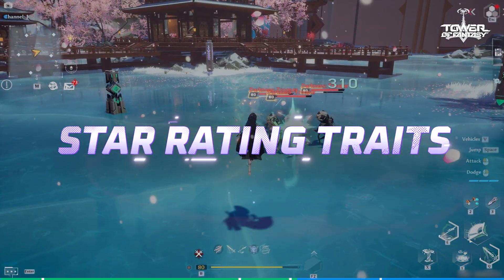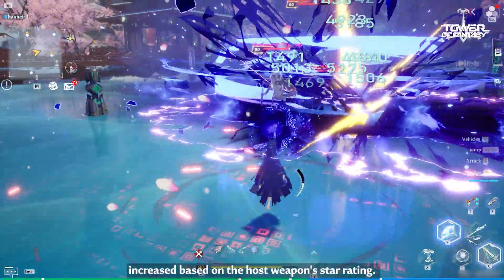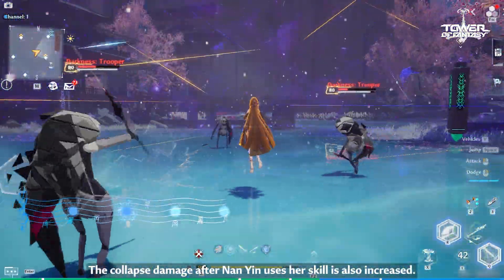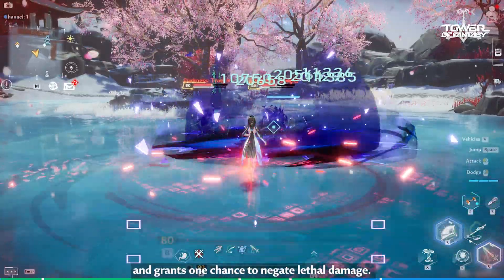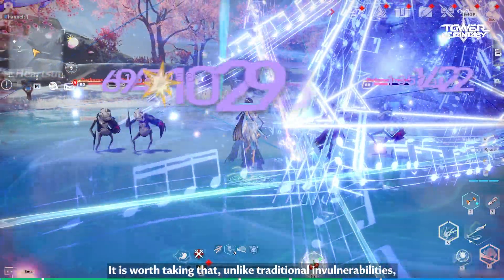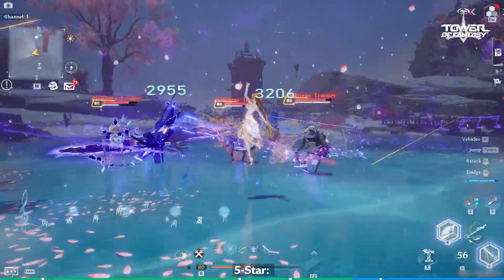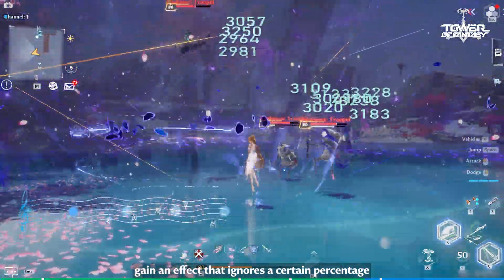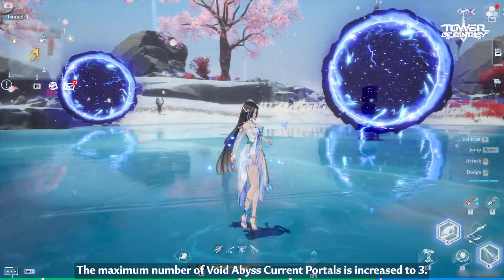Star Rating Traits: 1. While inhabiting a weapon, the damage boost effect is additionally increased based on the host weapon's Star Rating. The Collapse damage after Nan Yin uses her skill is also increased. 3. Increases the attack ratio of Void Trace Inheritance and grants one chance to negate lethal damage. Unlike traditional invulnerabilities, this invulnerability does not conflict with the same effect from another weapon. 5. While in the high-dimensional space generated from using the weapon skill, gain an effect that ignores a certain percentage of the target's resistance types. The maximum number of Void Abyss Current portals is increased to 3.